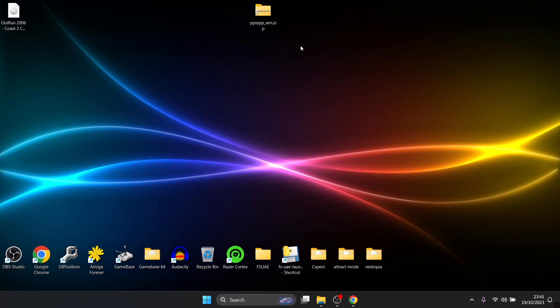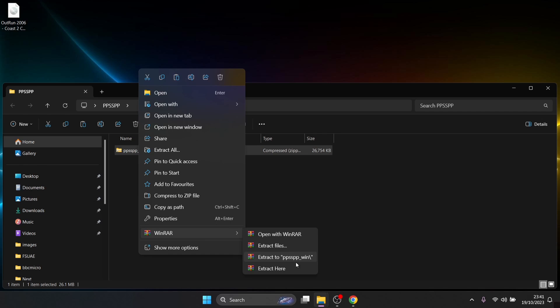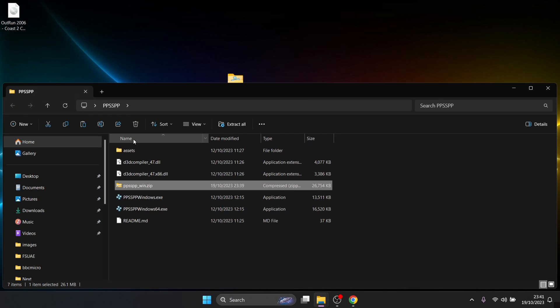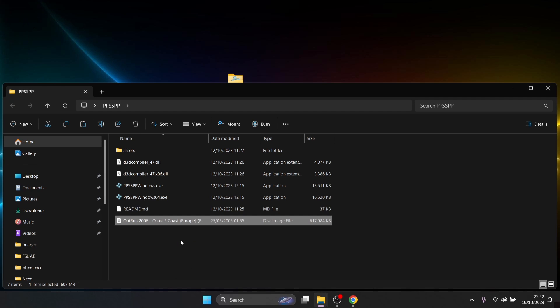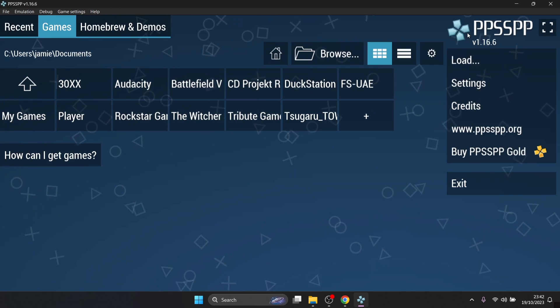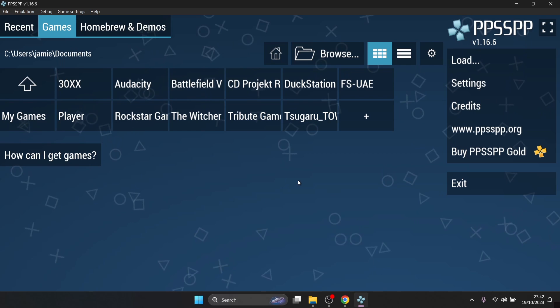Once you've downloaded PPSSPP — I've just downloaded the portable version — you're going to get a zip file. Just right-click on the desktop, create a new folder, and I'm going to call this one PPSSPP. I'm going to drag this zip folder inside of that created folder, then right-click on it and use WinRAR to extract it. Now the only game I've got for PSP is OutRun 2006 — it's a great game and it really looks amazing on PPSSPP once we configure the settings.